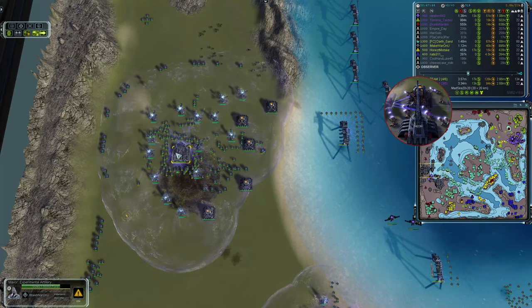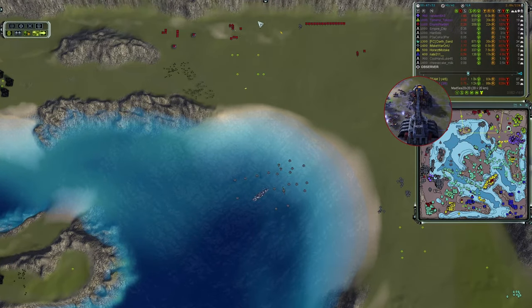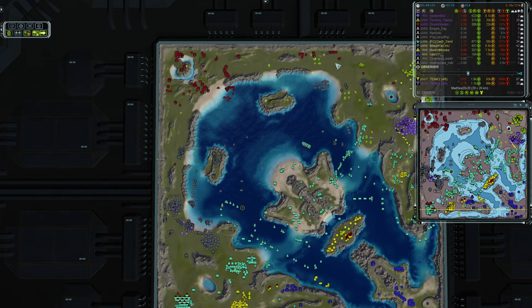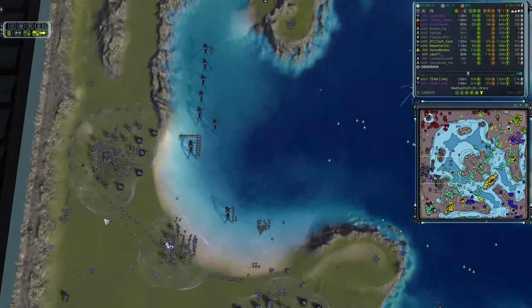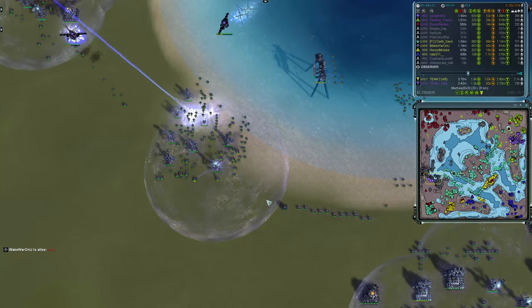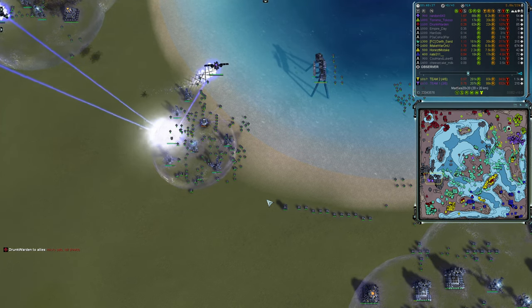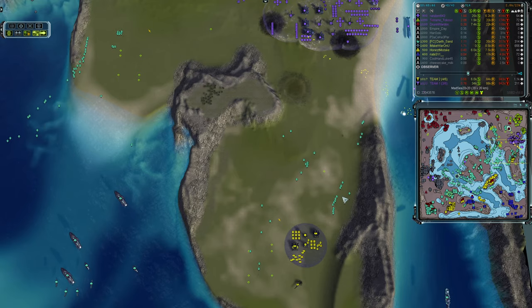Darth Sand is also going for air over Random's base — if the land and sea approaches are too defended, try by air. There are a few SAMs in the base. A backup SMD is being built. A Mavor is also being rushed up here by I Make War On You, who has been quietly working away in the north trying to get through Drunk Warden's former main base. The Mavor is now up and the first shots land on Random's shields — a huge urgency to the attack now. Two Atlantis units come out to try and clear the waters.